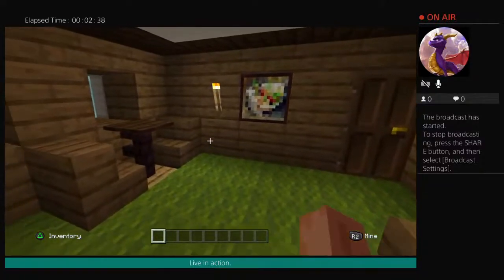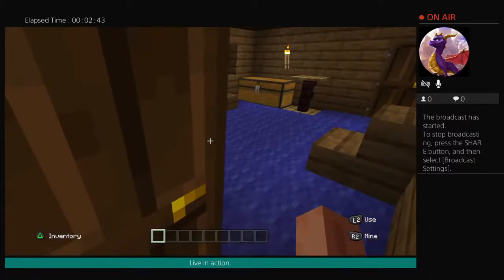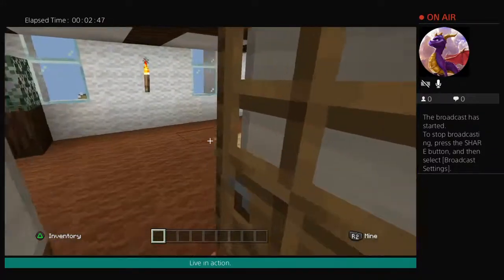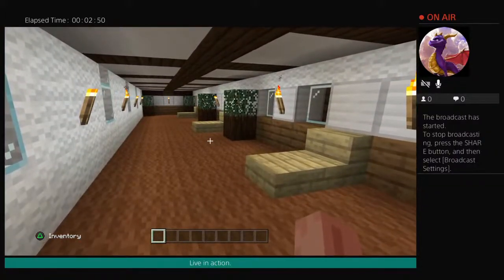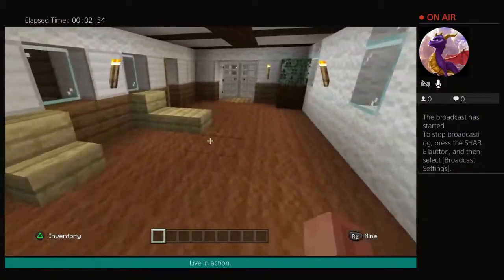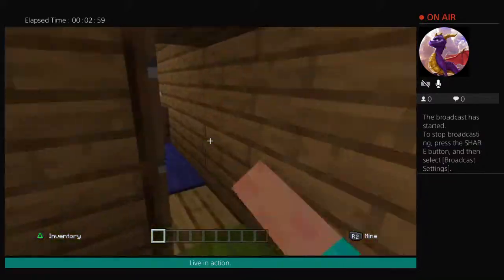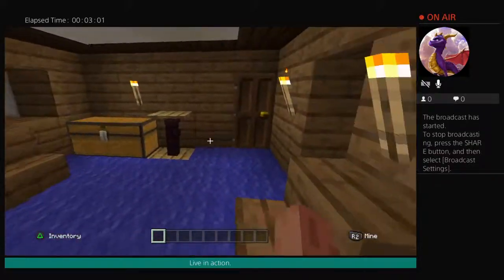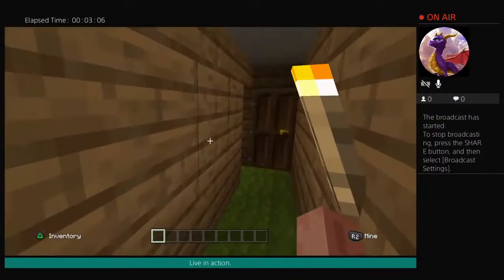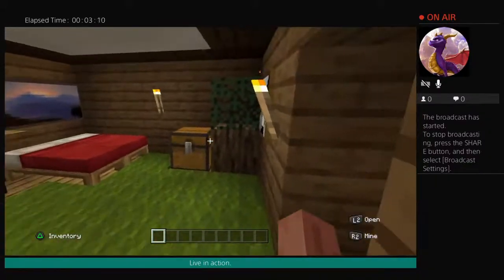Here we are at the Macy's cabin — Isidore and Edith Strauss. This is where they were; they both went down with the ship. The beautiful story is that she refused to leave her husband in order to get to safety. She said, 'Where you go, I go,' and stayed with him, and they both went down with the ship together. They were the founders of Macy's. They would have had one of these parlor suites — a series of several rooms that interconnected with one another. They would have had their own private bathroom, whereas some first-class passengers actually shared bathrooms. This would have been one of the bedrooms here.